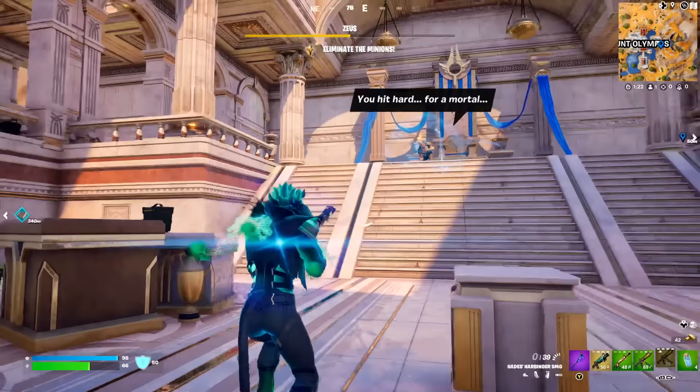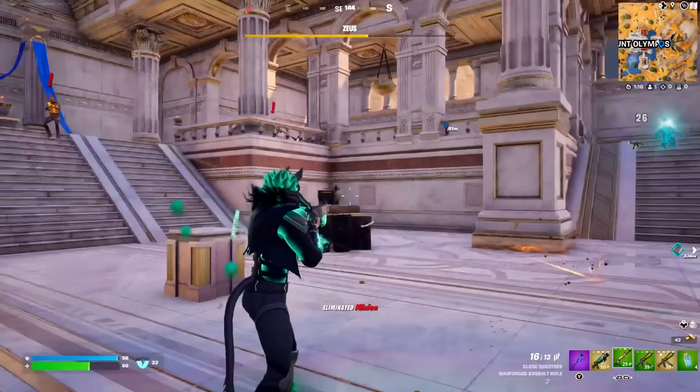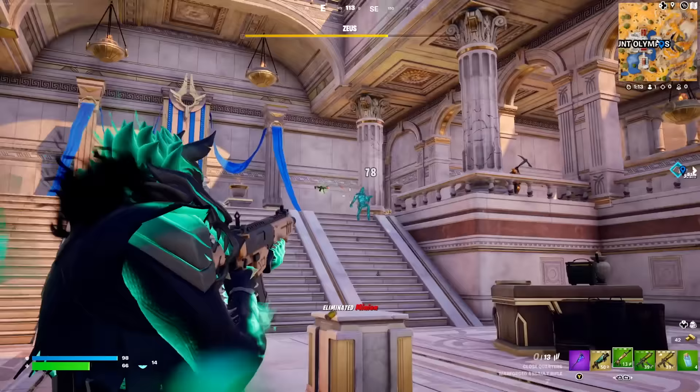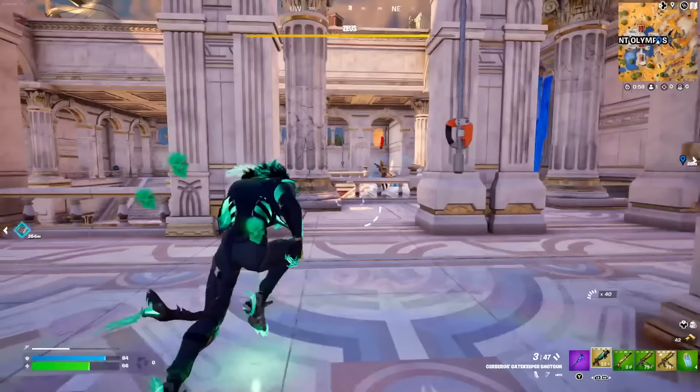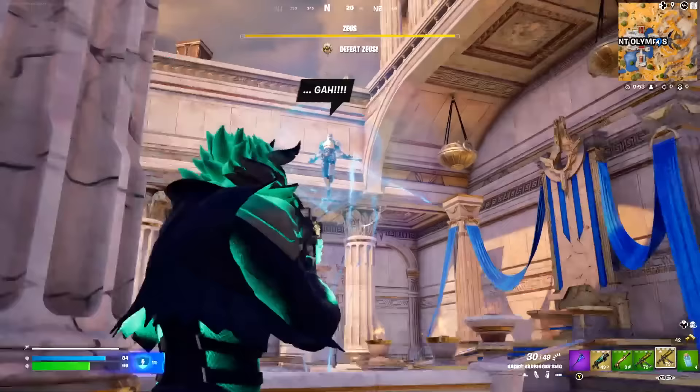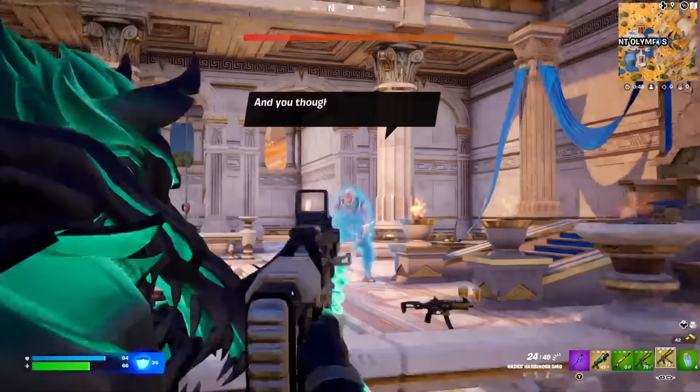You've got to take out his minions now to actually damage Zeus again. Zeus just disappears — he's not really here at the minute until you damage these minions. Once you take the minions out, Zeus will eventually reappear; you can see his bars at the top. He's crouched down in his crouch form and once he's done he's back in the fight. He goes and does a little floaty and you can actually hit him in the air if you get the timing right. After he does that you can get a few shots off.